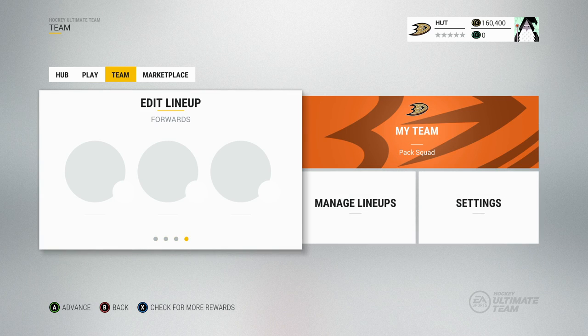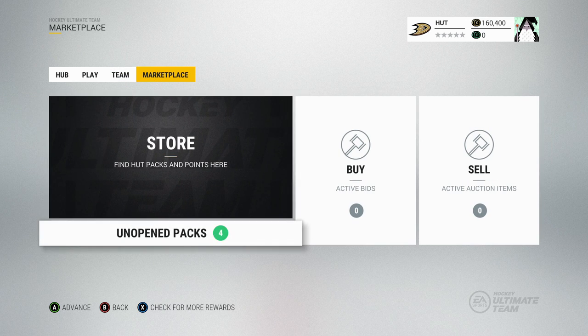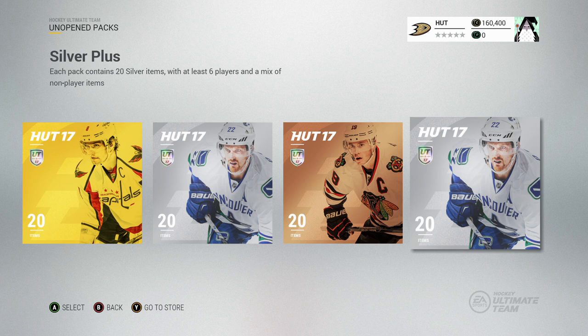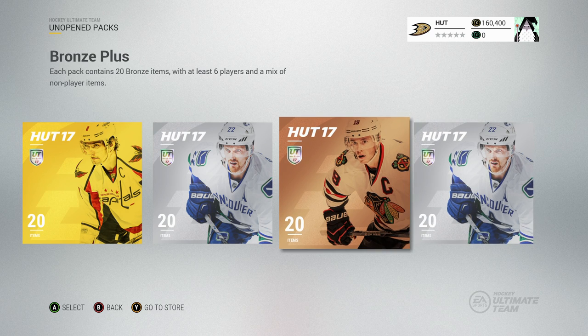Before we start up some games, I'm going to go through some of the rules and open up some packs so we have a starting lineup. I'll show you what packs I'll be opening — one 15k gold plus pack, two silver plus packs, and one bronze plus pack. I think this will be a pretty good mix of players — not too overpowered for Division 10, but a good competition to start.